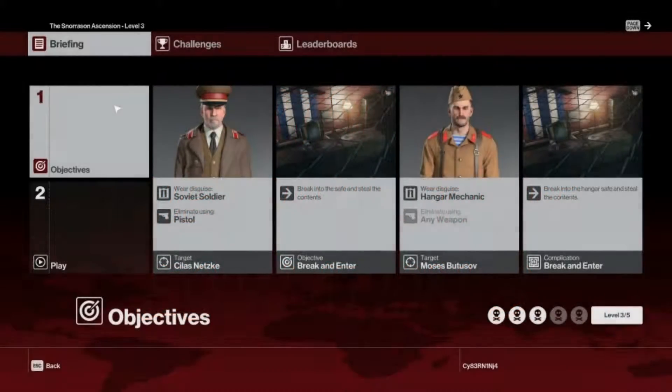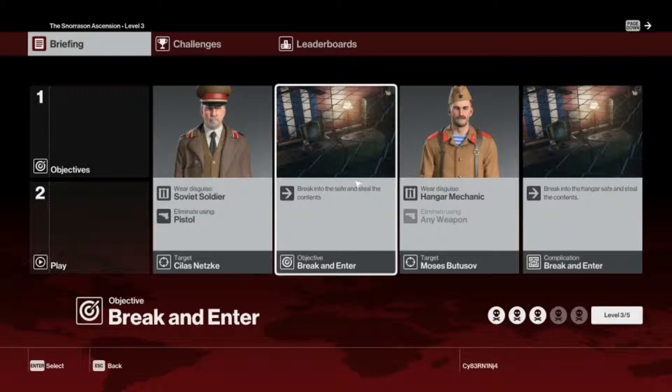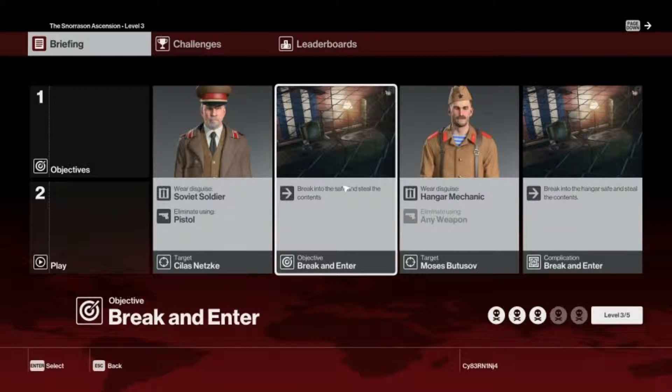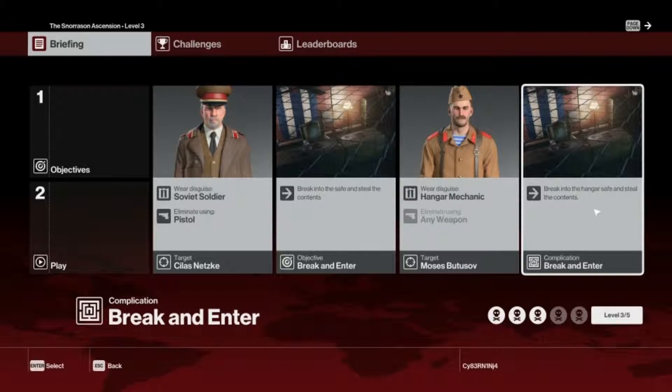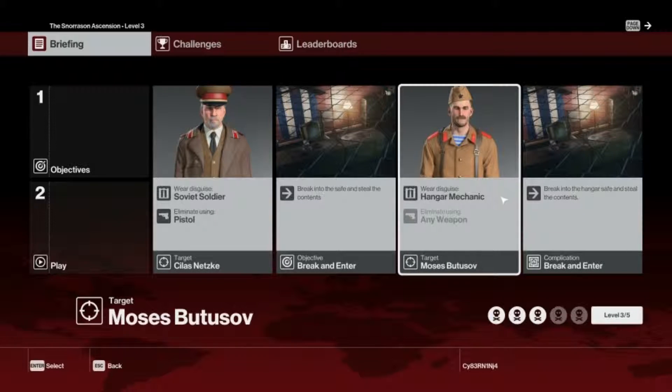Let's do the next one. So we got two targets, and I gotta steal... okay, I get it. I have two targets and I have to break into the safe and steal the contents. But the complication is it's in the hangar — I have to break into the hangar safe. I have to kill this guy how I've been doing it, but I have to kill this guy by the hangar mechanic uniform.